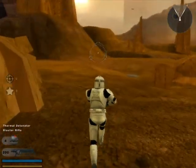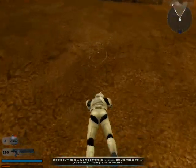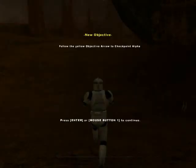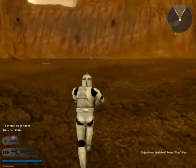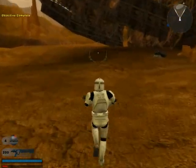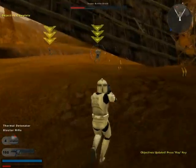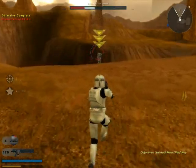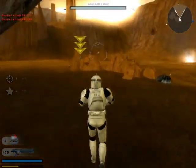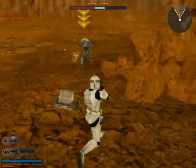We're gonna start with the clone trooper. 'Your simulation days are over, trooper. This is a real battle and if you mess up you'll really end up in a world of pain. Now get out there — some activity has been reported in the vicinity of checkpoint alpha, get there and secure the area. Droid scouts have been detected in the area.' Now that he's done talking, we're gonna start with the clone trooper. First off we have to kill some droids, and our next mission will be a weighted objective.